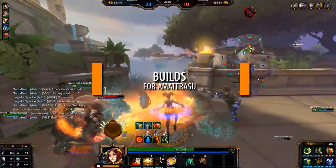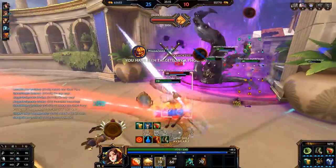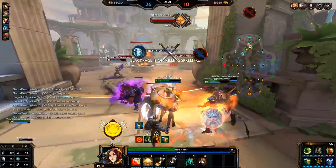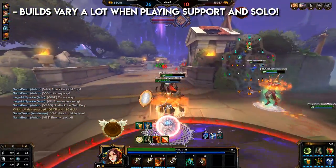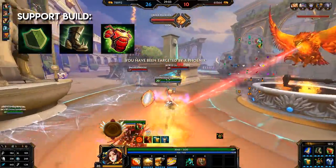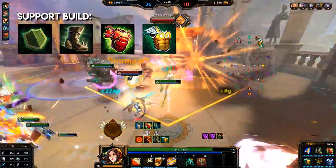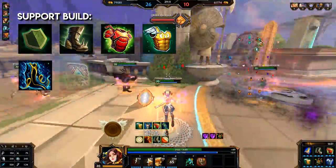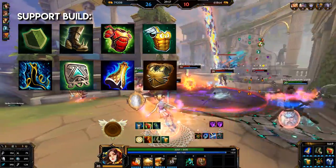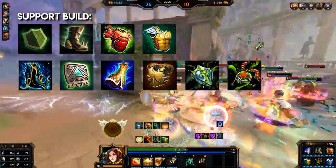Builds for Amaterasu. Builds always depend on what kind of enemies you're up against — my builds are just a general guideline. For support, you could go Guardian's Blessing, Reinforced Greaves, Oni Hunter's Garb and Sovereignty. Switch the order of those two depending on what you need first. Then depending on your situation but not limited to, you can go Spirit Robe, Talisman of Energy, Mantle of Discord if you're struggling in teamfights, Heirlooms and Lion to reflect basic attacks, Shield of Regrowth for more fun with mobility, Pestilence for anti-heal, or Winged Blade.